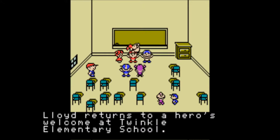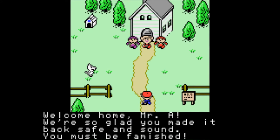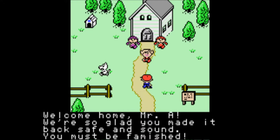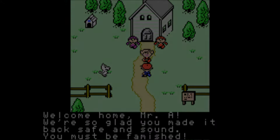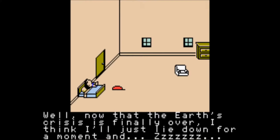Lloyd returns to a hero's welcome at Twinkle Elementary School — everyone's a dick to him. Don't drop him, dude. Welcome home, Mr. A. 'We're so glad you made it back safe and sound. You must be famished.' And your dad's not even there — everyone else is there. Your dad's off working for the man. Oh, a letter from Mr. A — 'I miss him so much. I hope we can get together again soon.' Oh, it's Anna. That's sweet. 'Now that the Earth's crisis is finally over, I think I'll just lie down for a moment and sleep.' He left his hat on the ground.